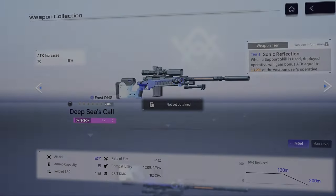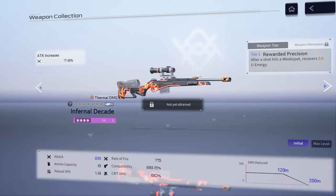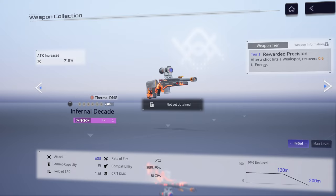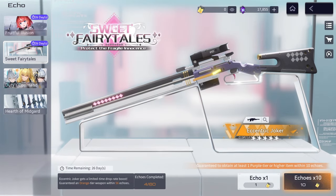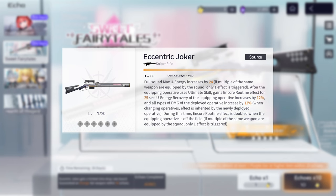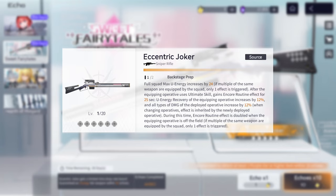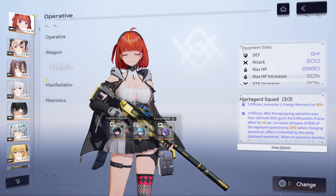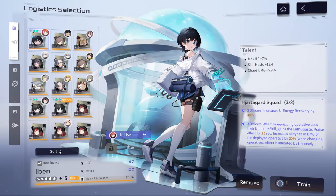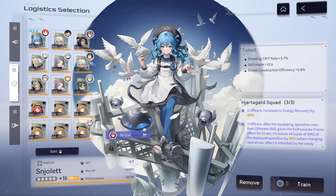For other 4-star options, Deep Sea's Call and Infernal Decade are okay, but you should just get her best free-to-play option from the shop. Eccentric Joker is going to be her best-in-slot weapon. It will increase the maximum ultimate energy cap of the team by 24%, increase ultimate energy recovery, and provide a damage buff to the on-field operative after the wielder casts their ultimate, in addition to a +539 points to her alignment index. The Hjardegaard squad will provide 40% more ultimate energy recovery and a 20% bonus damage to the entire team after the equipped operative casts their ultimate for 25 seconds. If another operative casts their ultimate while the buff is active, it will further increase by 25%. For talents, stack up as much ultimate energy recovery and alignment index as you can.